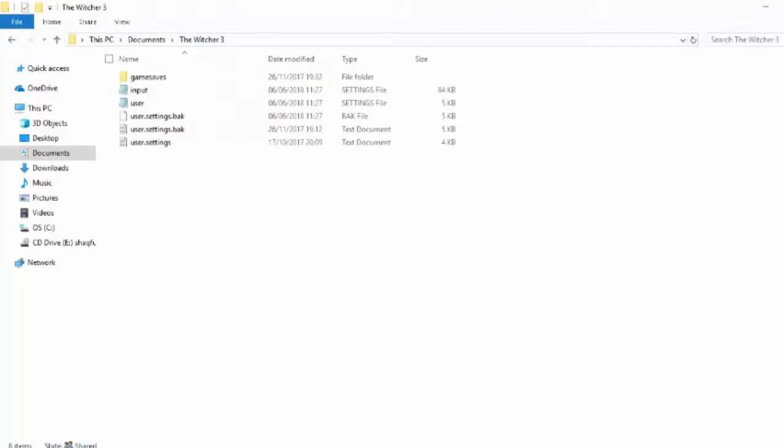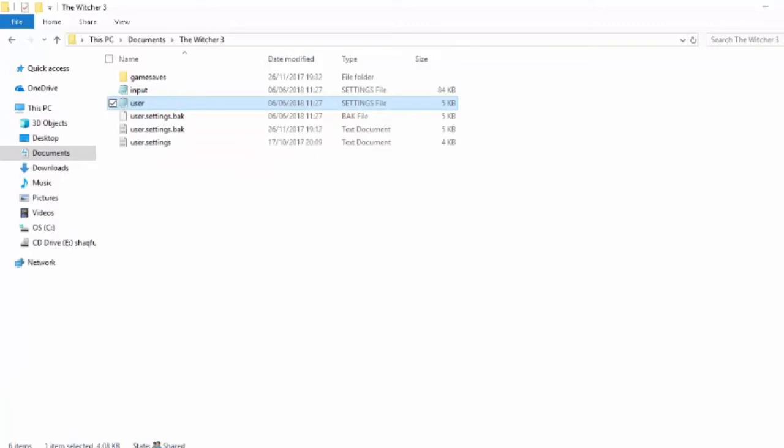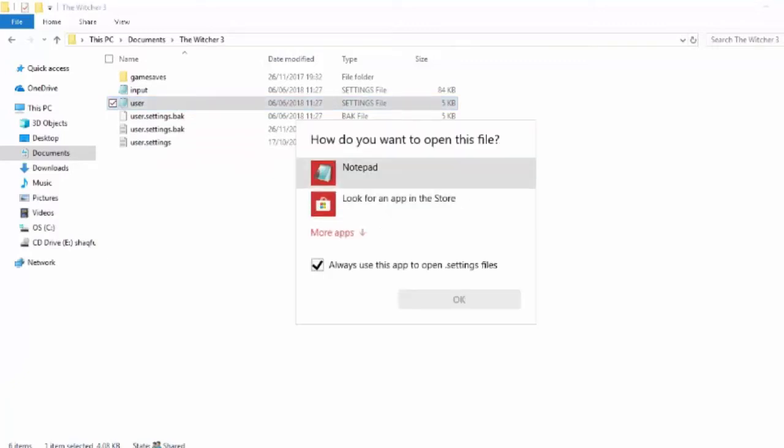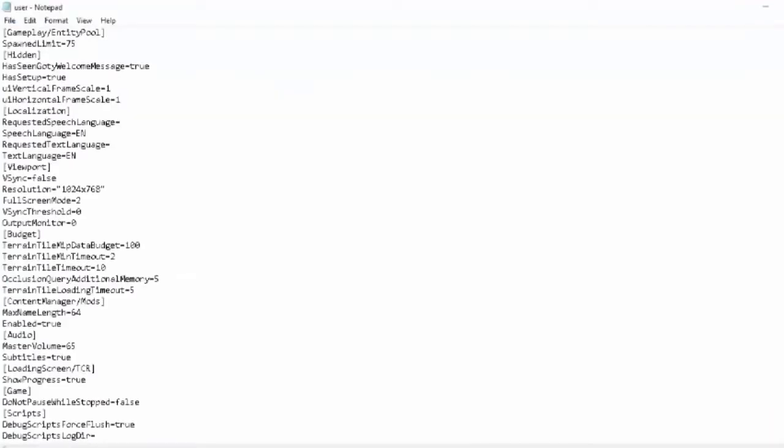Alright, let's get into the config file. As you can see, it's in Documents > The Witcher 3 > User settings. We're gonna do something and hope for the best — that's basically what I've got. First thing I'll do is lower the resolution — this resolution is way too high. Setting it to 640 by 360. Full screen mostly goes to windowed mode, and I'm gonna look for some extra stuff in here.